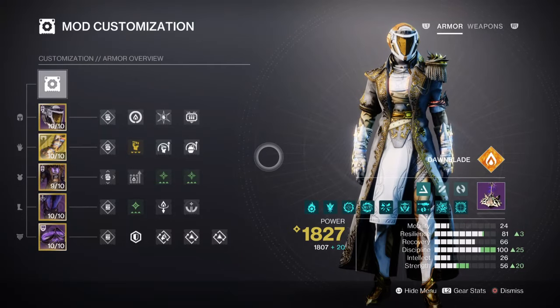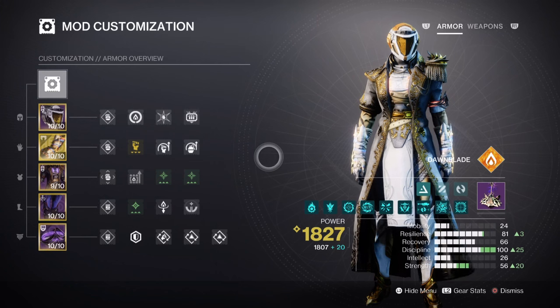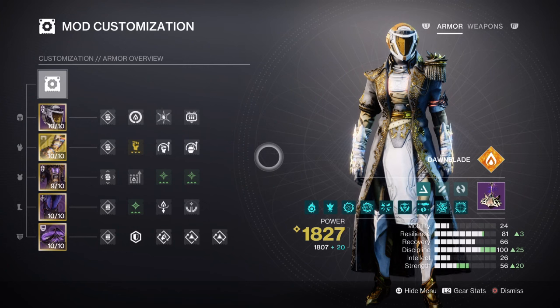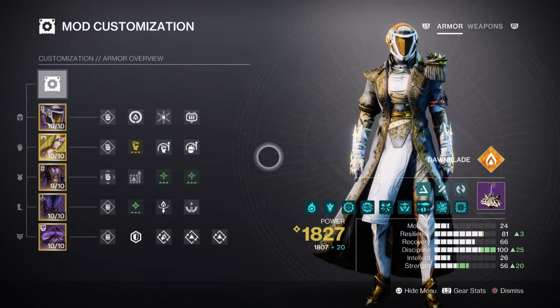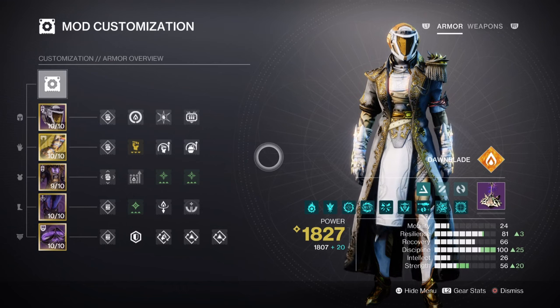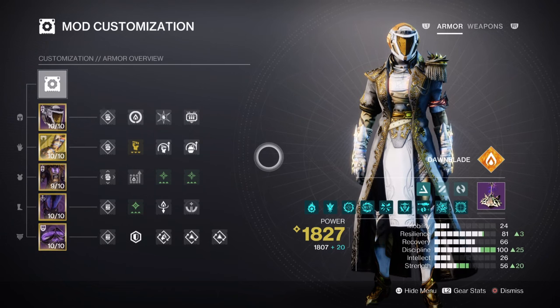For the mods and stats, we have Resilience, Discipline, and Strength being the main focus of the build, although Strength won't have a higher tier applied to it simply because there are only so many buffs being applied to it. Resilience is at tier 8 for a 24% damage reduction. Although reaching higher is recommended when playing in the higher waves, tier 8 is a good spot to start when using the build as you can easily build upon it down the line.